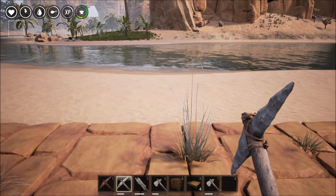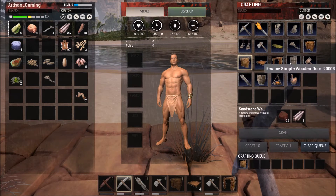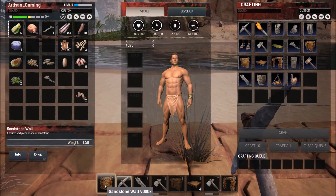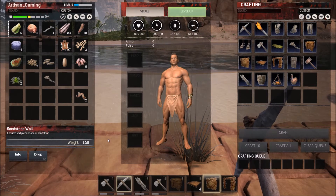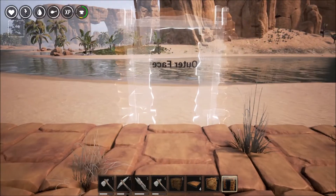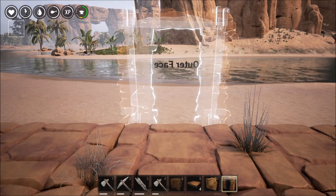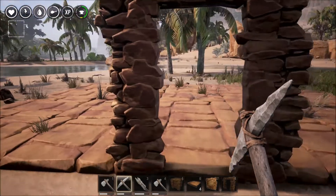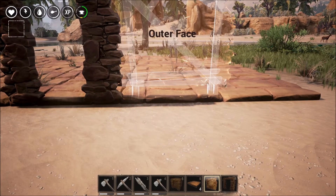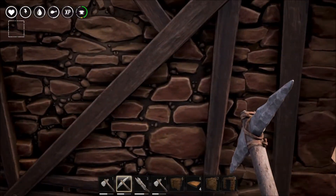Now we need to build a door and some walls. We'll do it like that. We need number eight. That was right — perfect. So it actually tells you, which is awesome. I wish the rest of the games would do that — that's pretty cool.